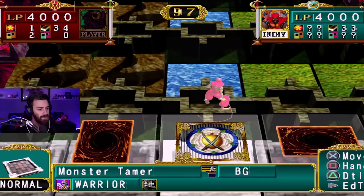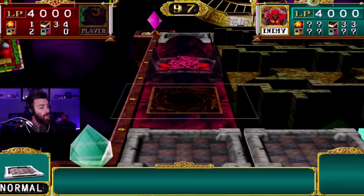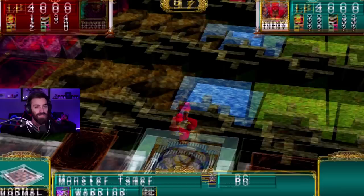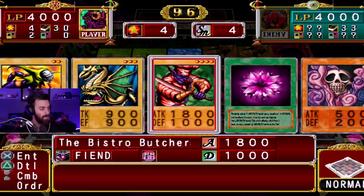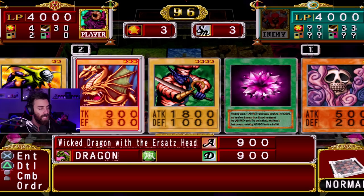We have a zombie on the board, so if we draw into a plant — oh no. He just moved his monster back a bunch, that's fine with me. Power increase! We're gonna step over this way and see what we have. We have a Violet Crystal, which is nice. We have a dragon and a zombie, so we can make another zombie — zombie dragon — and make ourselves a Crawling Dragon.